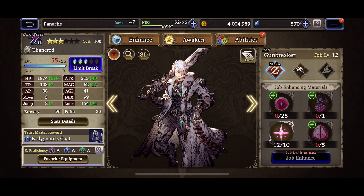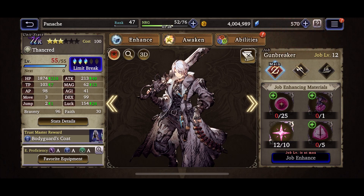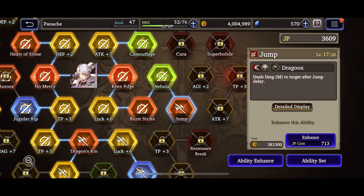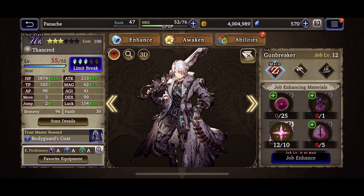Thancred is ultra rare and a little hard to farm but not impossible. He has really good abilities, especially Jump, which is great for PvP — you jump in the air, can't be attacked, then attack the enemy with a ranged two-square attack. He's not meta-breaking but still worth investing in. You still have about 10 days until the event ends, so you have plenty of time to awaken and limit break him as much as possible.